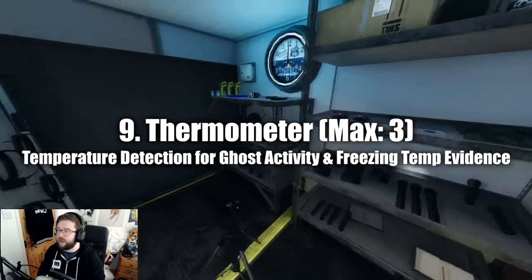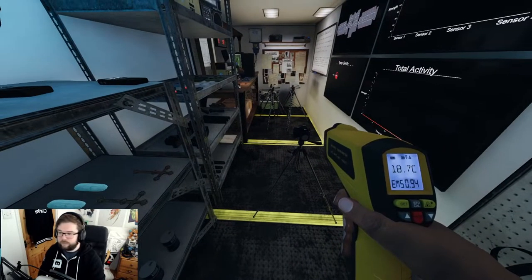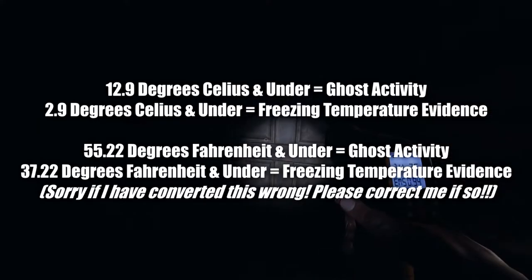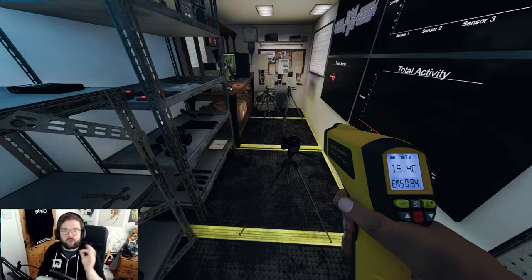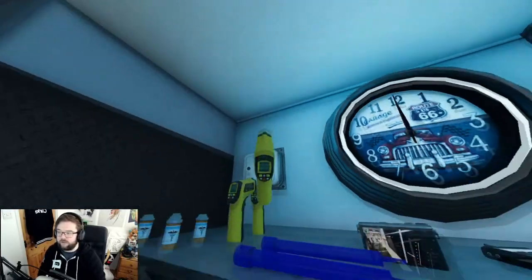Up next is the thermometer - a very powerful and commonly used tool. Right-click to switch it on and it shows degrees. In Celsius, anything beneath 12.9 degrees indicates ghost activity. Anything under 2.9 degrees Celsius indicates freezing temperatures, which is evidence for ghosts with that trait. Just click it and aim - that's how the thermometer works.